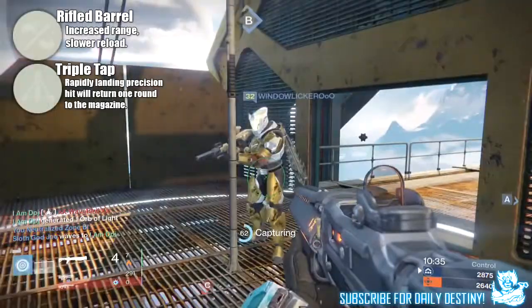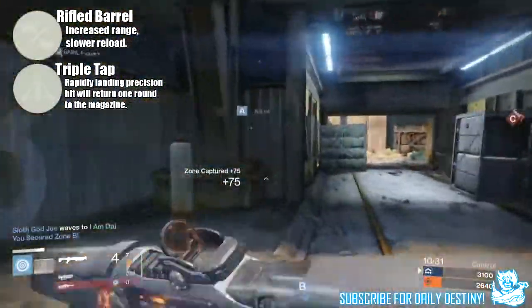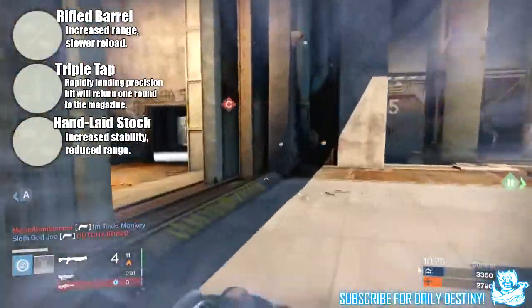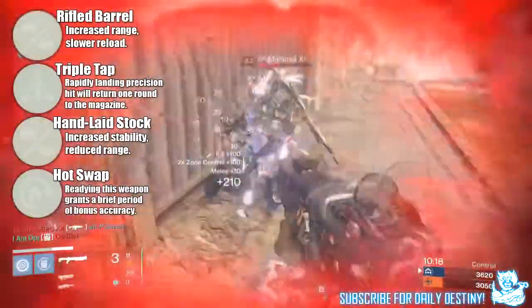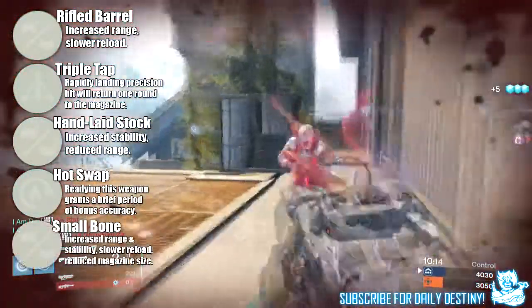Next up we have Hand Laid Stock — increased stability and reduced range. Next up we have Hot Swap Ready — this weapon grants a brief period of bonus accuracy; this is one I saw on a few types of weapons. Next up we have Small Bore — increased range and stability, slow reload, reduced magazine size.